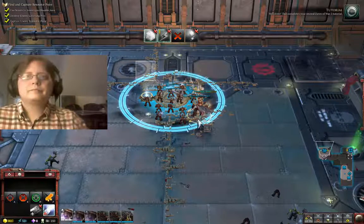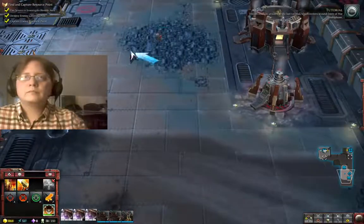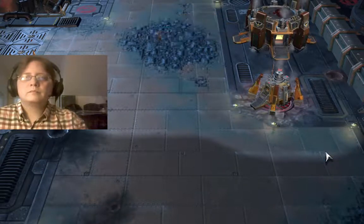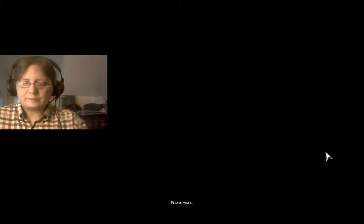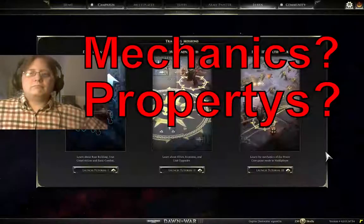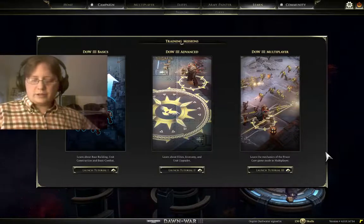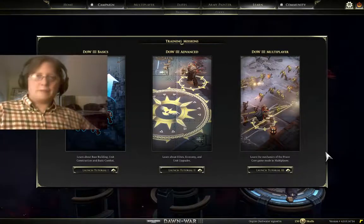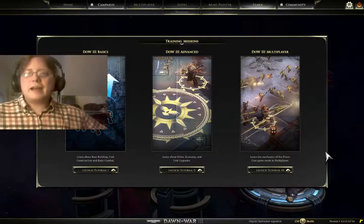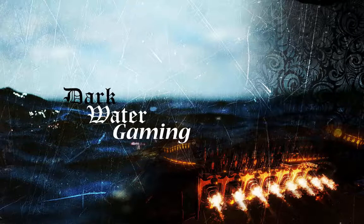This completes your second Dawn of War 3 tutorial. You are ready to proceed to the last tutorial, which centers around Dawn of War 3 multiplayer. Alright everyone, that was the showcase of Dawn of War 3's more advanced features. In the next tutorial they'll show us more stuff from Dawn of War 3 — learn the mechanics of the power core game mode in multiplayer. I hope you'll join me for that video next time. This is Dark World of Gaming, signing out.